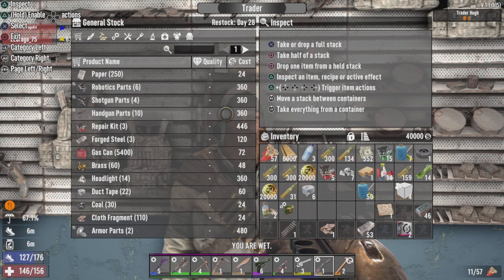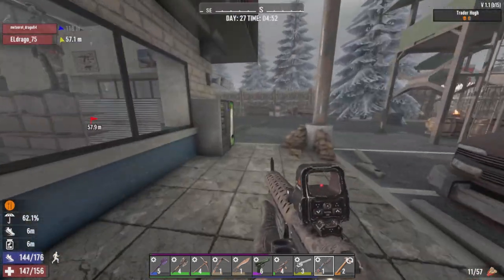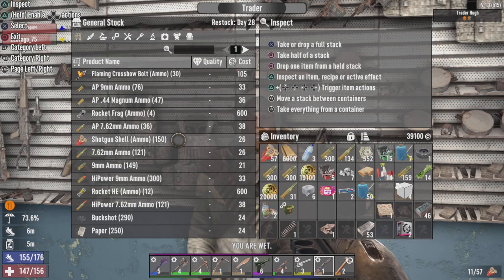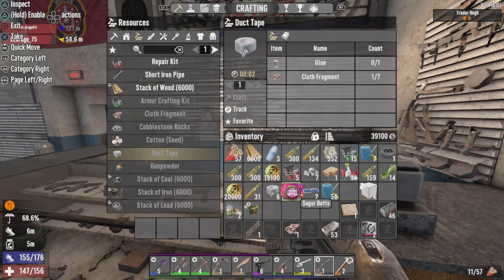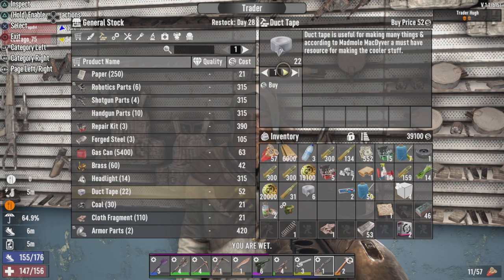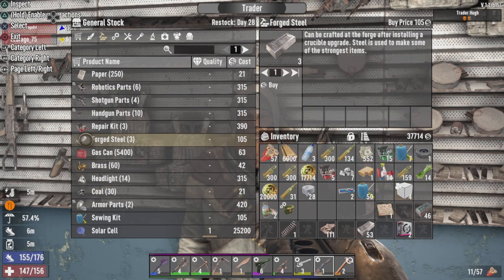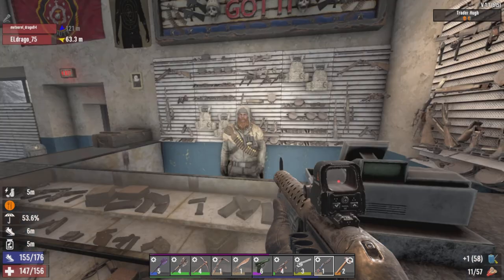Coming over to check what he's got. Oh sweet, he's got a lot of duct tape and cloth. I am really hurting for this. I will buy all your duct tape — after I actually take the sugar butts if I remember — and that just helps make it a little cheaper. A thousand bucks for that. We grab all the cloth fragments, grab the rest of the steel, because you can always use more of that.